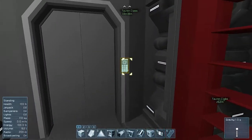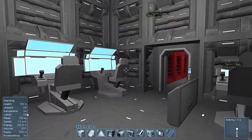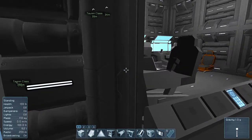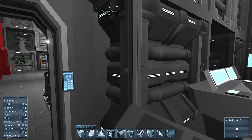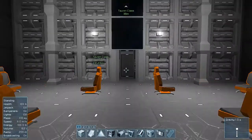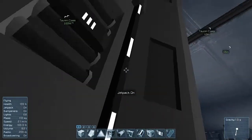And back here we have the backup command room. So that's actually safer than the other one, but the other one is the one that's supposed to be used. You can use either one you want. That's basically the whole ship. Now what I want to show you is the MAC cannon — or gravity gun, as I could call it.